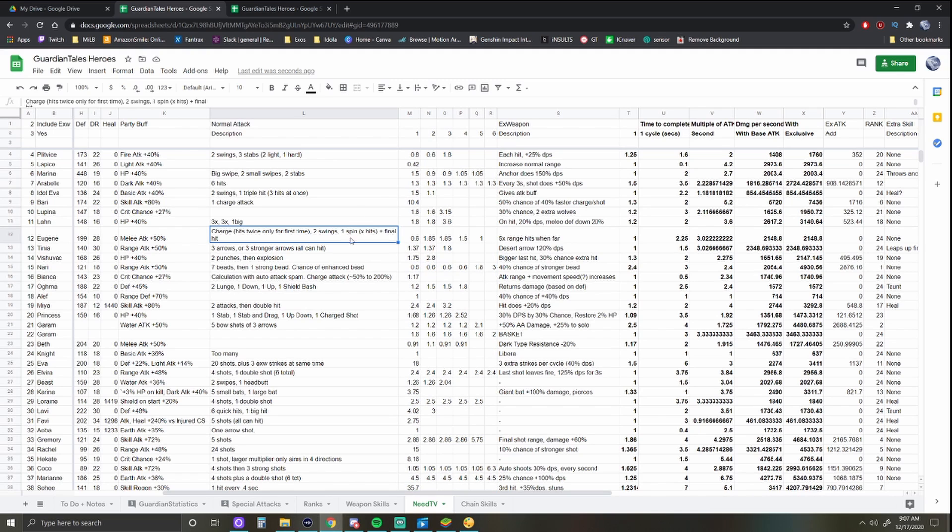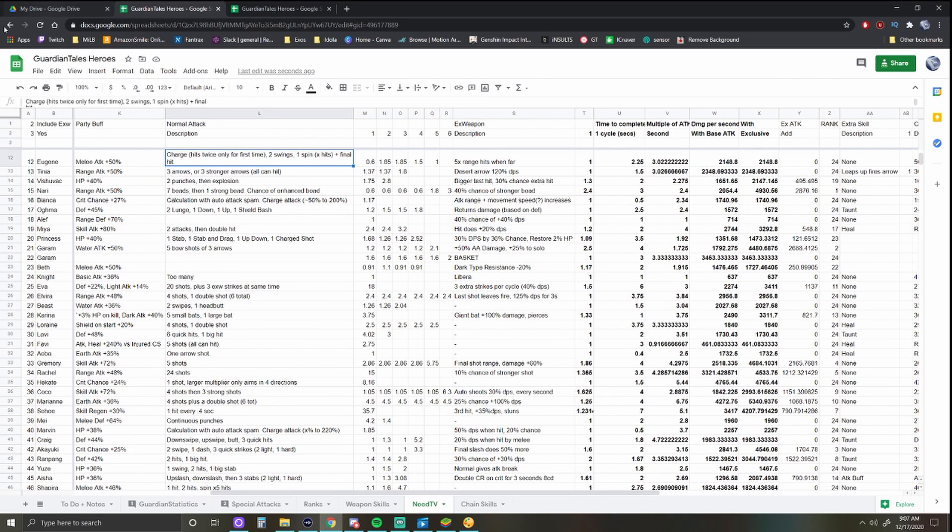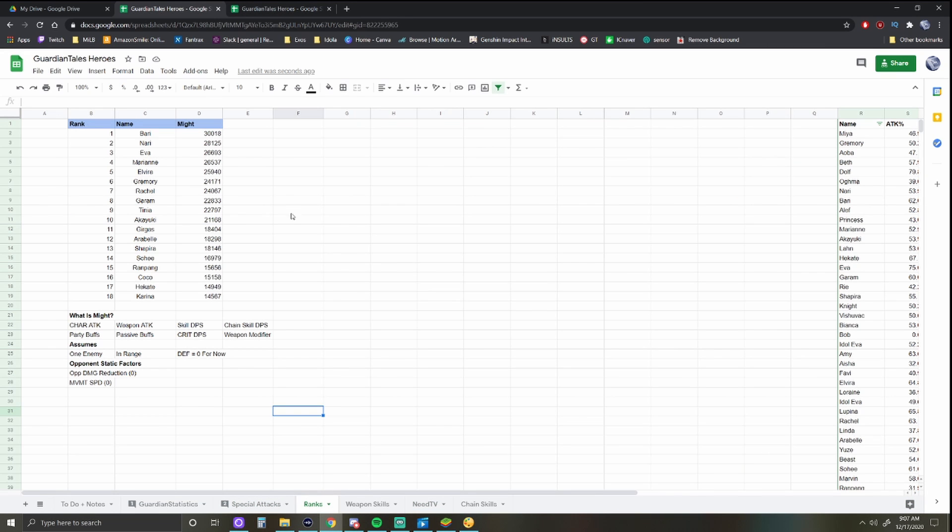I kept a bit of the formatting though. I've gone through and attacked with every single one-, two-, and three-star unit in the game to figure out what their animation speed looks like and what the modifiers are, so I can calculate the true DPS of a unit. I have a couple more steps left, but overall it's looking promising.